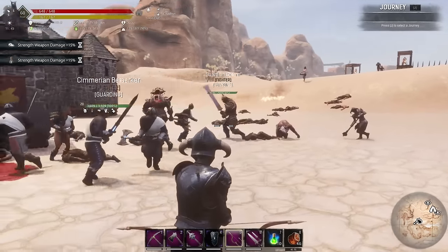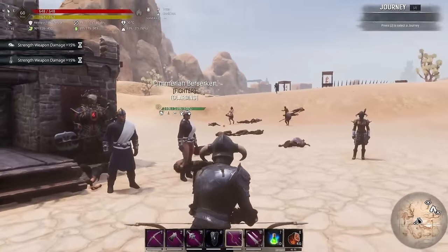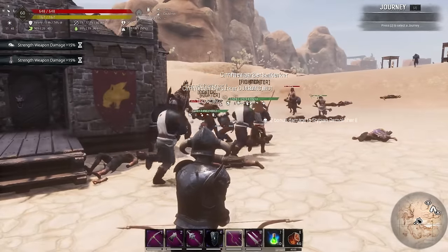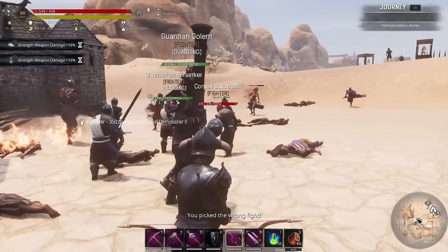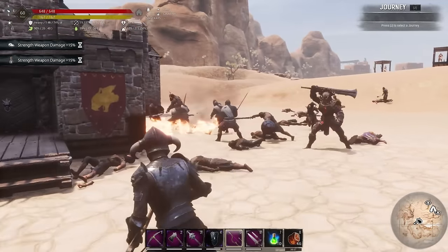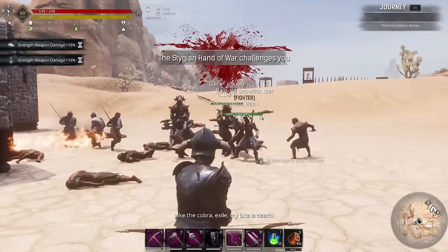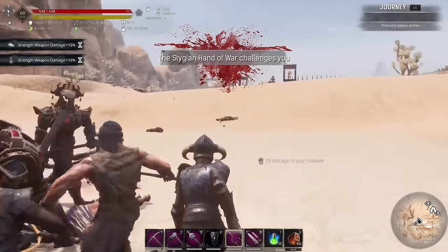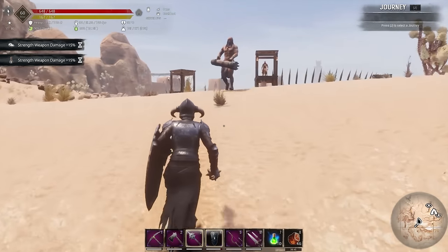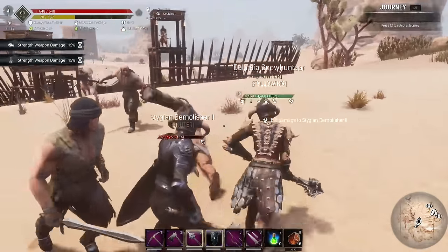We're not really struggling on this level 3 at all with our five level 20 berserkers, a level 20 Delincia, and two crystalline golems. They're not even getting to our base, so we're not even using the base for our defenses. There's the Stygian Hand challenging us - until you take the Hand down the waves will keep coming.